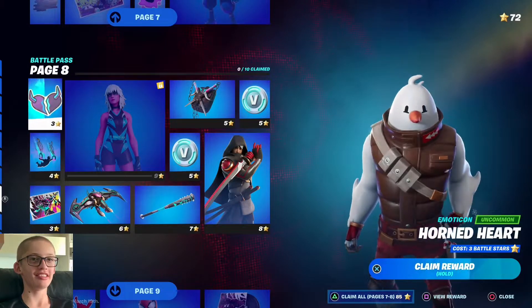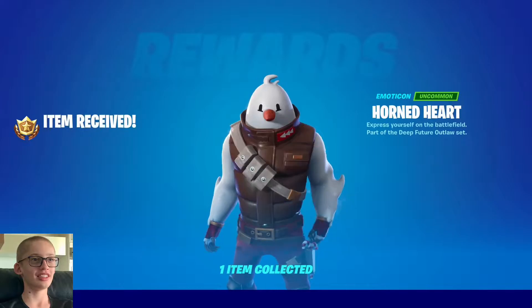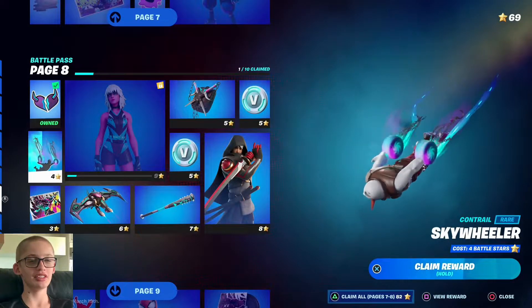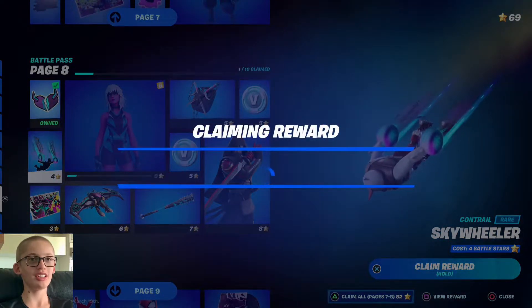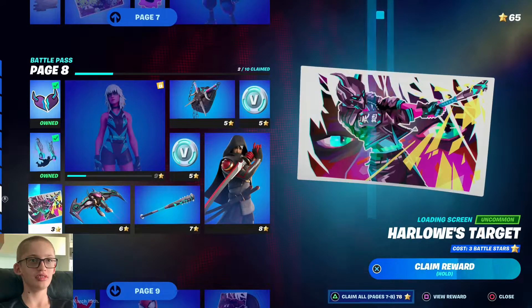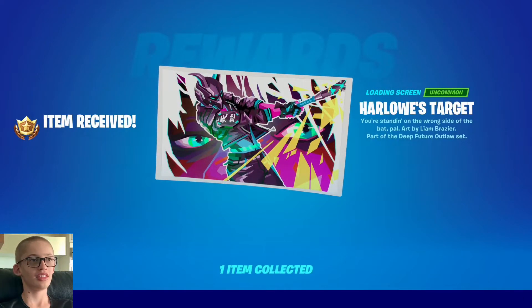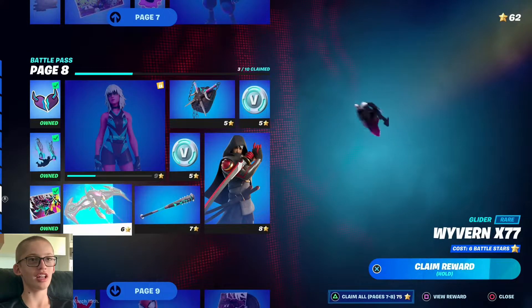Let's start off with the Horned Heart emoticon, which I'm not a big fan of, but I might as well claim the whole thing to unlock page nine. Sky Wheeler — yeah, that's alright. The loading screen's alright too, I'll claim that. Let's claim the glider — oh, I love that glider.